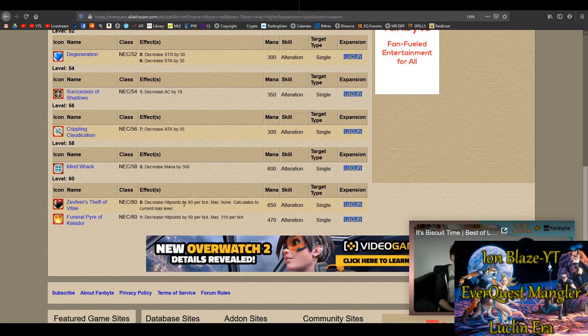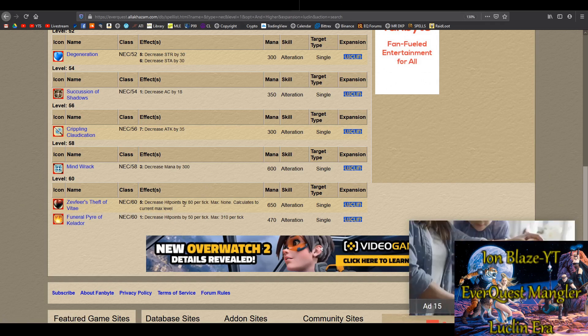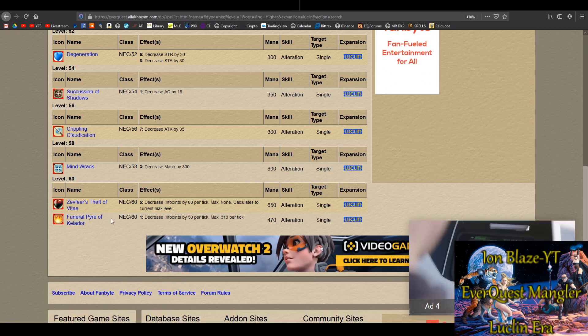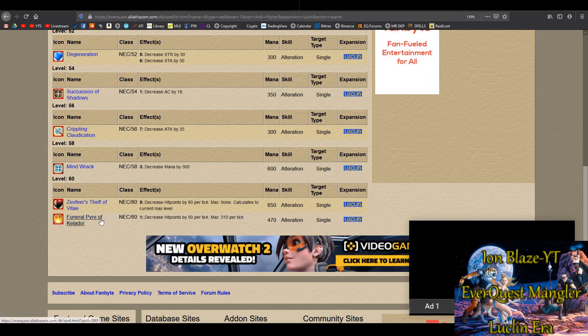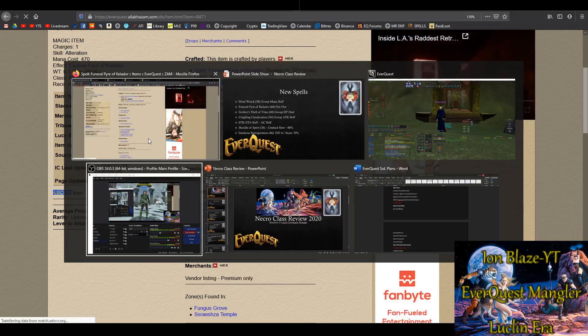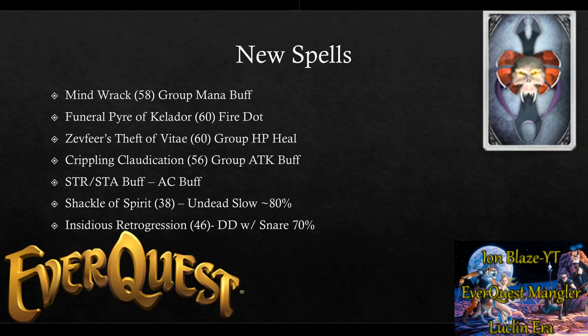There's also Fierce Theft of Vitae, which is a group-wide heal dot — you cast it on a mob and it heals everybody in your group a certain amount of hit points. It costs a lot of mana. And there's also an update to the previous fire dot line of spells.